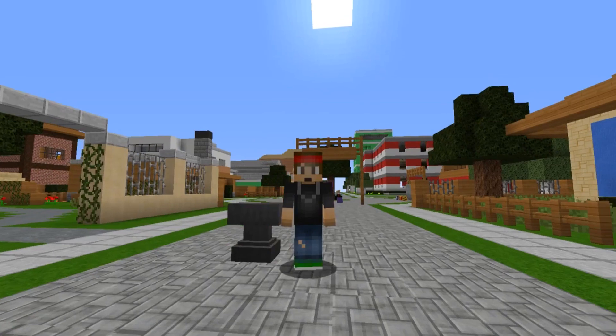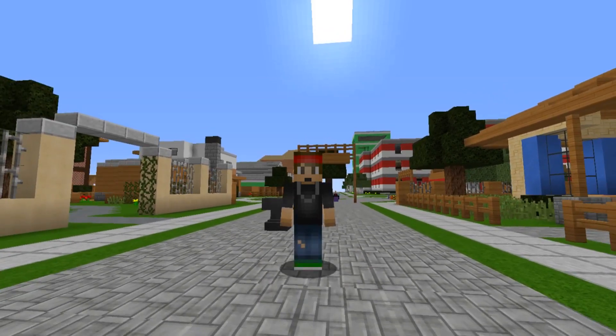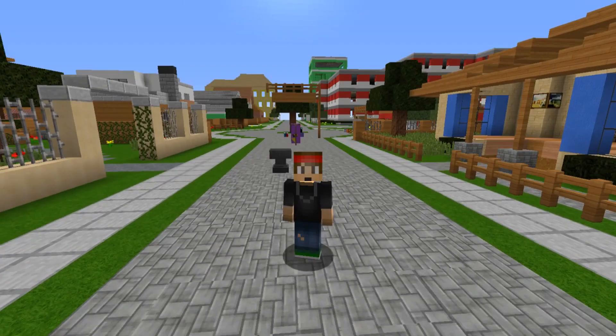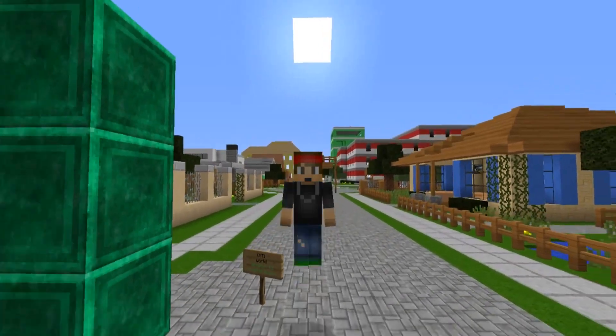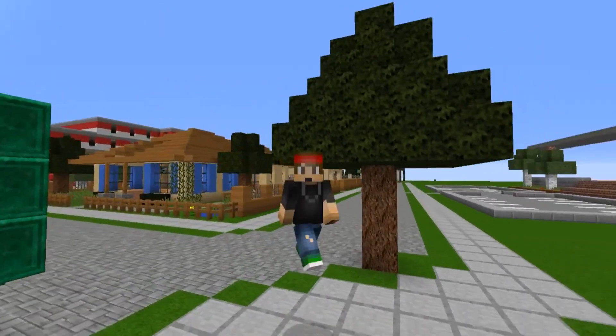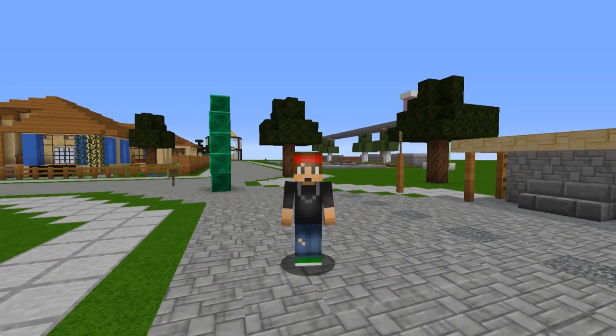This plugin allows you to customize sounds for so many things - not just joining a server and leaving a server. There's much more than that. These include joining, leaving, dying, typing in chat, teleporting, hotbar change, hand hit, sword hit, arrow hit, typing a command, inventory click, game mode change, drop item, achievement, and when you level up with XP levels.